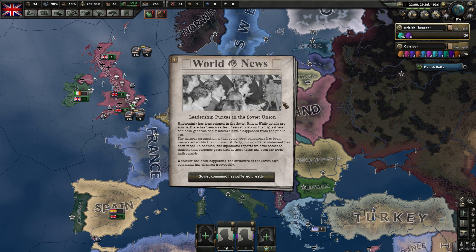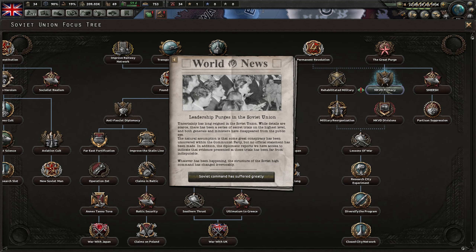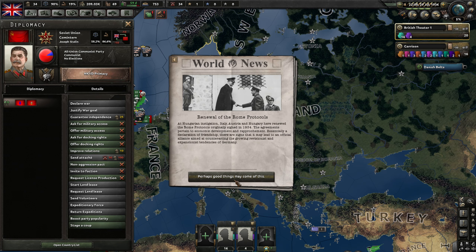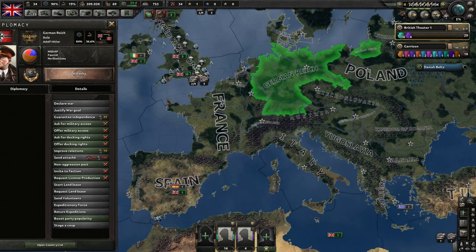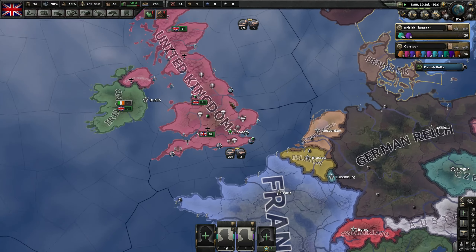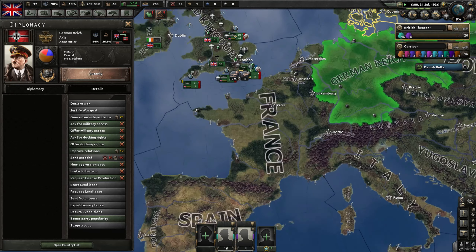Leadership purges in the Soviet Union — he has started the purging, he's done with the purging. Really? Okay, so he went straight for the purges. We have no idea if Russia is going to go to war with Germany — we have ahistorical focuses, so we have no idea what people are going to go for.